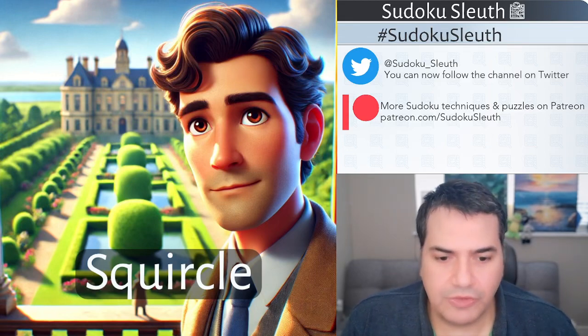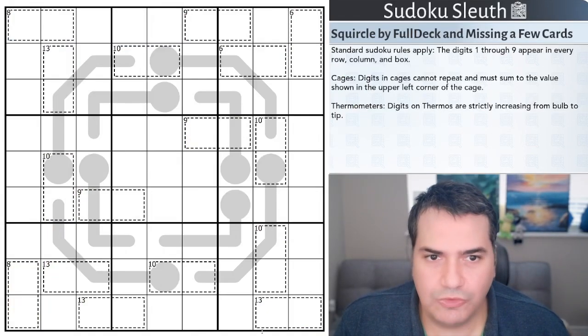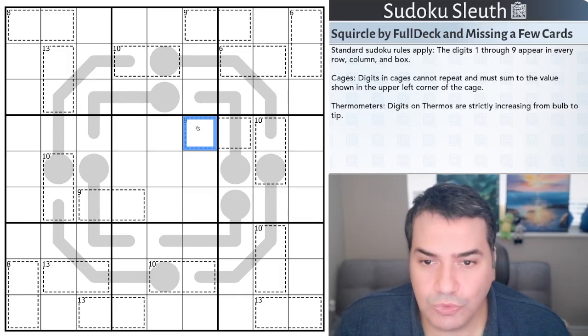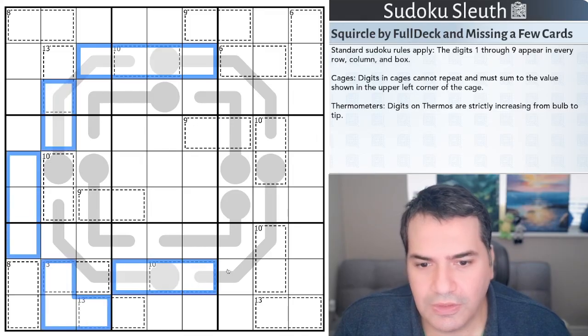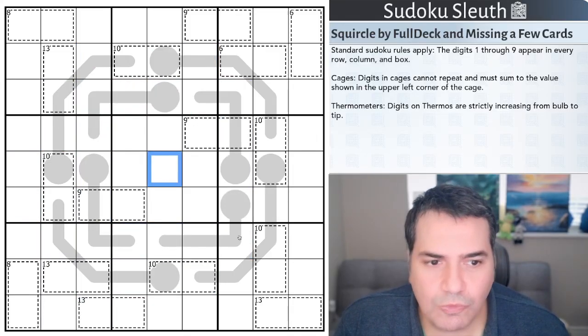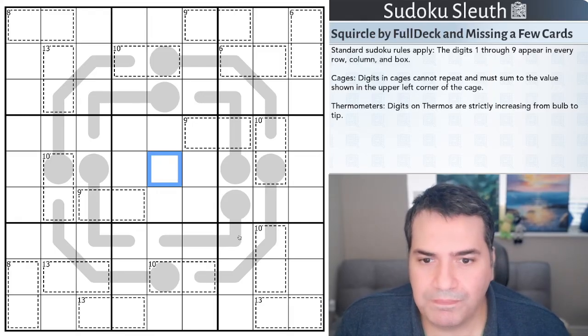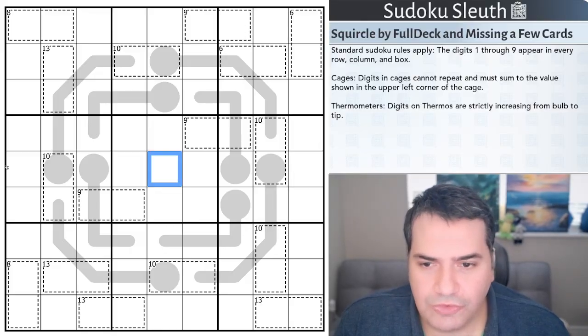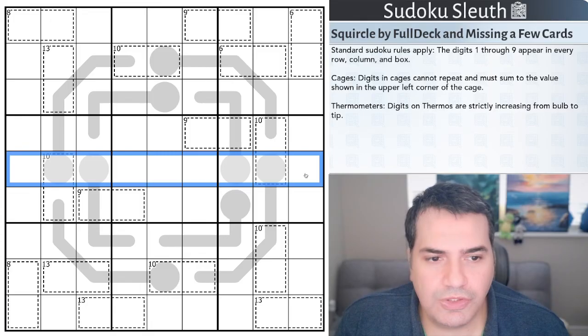Let's take a look at today's puzzle and grid — Squircle, from Full Deck and Missing a Few Cards. There is actually a square in the middle which we may need to visit, but this is a one-star difficulty rated puzzle so I'm hoping we will not need to look at that. Rules-wise, standard Sudoku rules apply: place the digits one to nine once each in every row, column, and every three-by-three box.